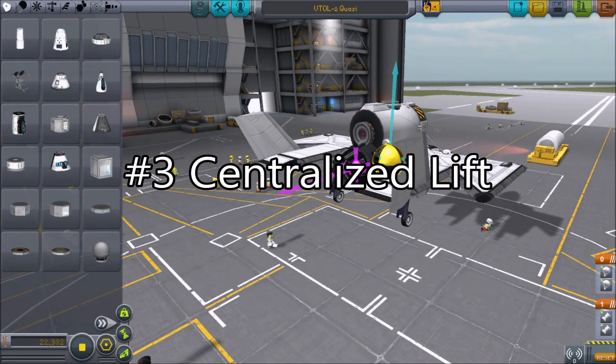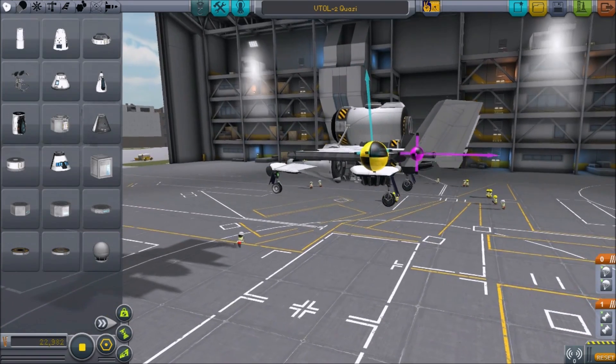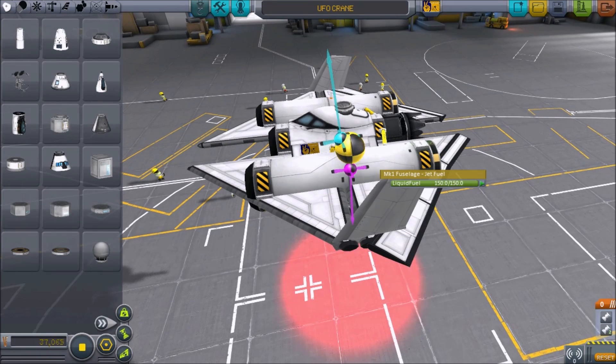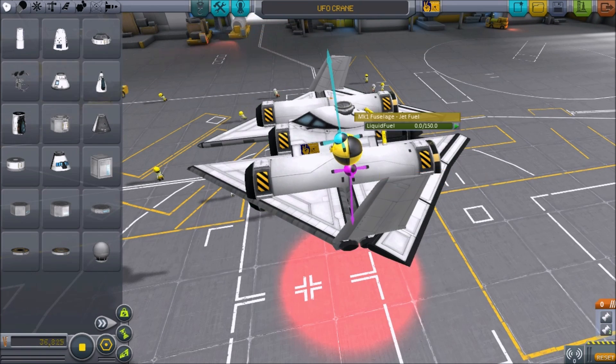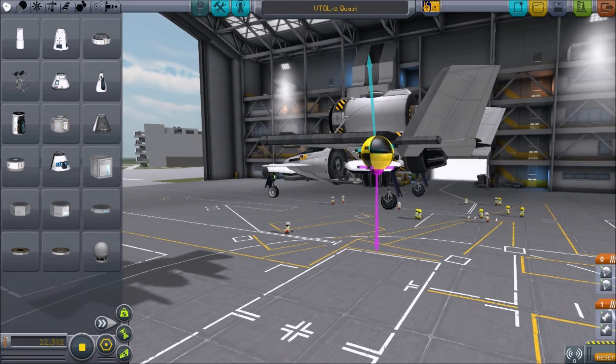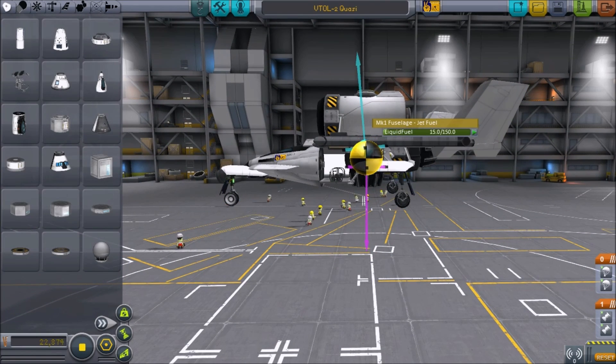Number 3: Centralized Lift. When designing a VTOL with wings, it's in your best interest to keep the center of lift as close to the center of mass as possible. Keep in mind that the lifting force is going to try to pull your aircraft in the direction of the blue arrow. If your center of lift is displaced too far from your center of mass and thrust, vertical takeoffs and landings may be increasingly challenging.